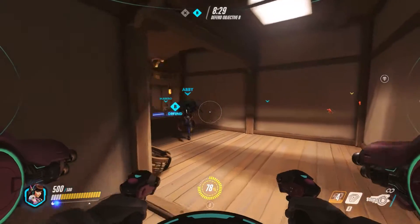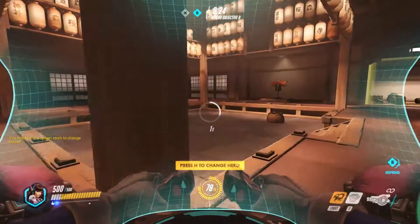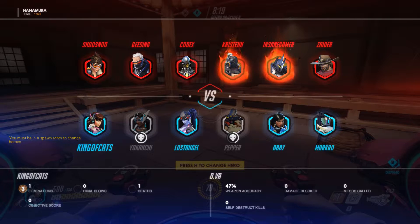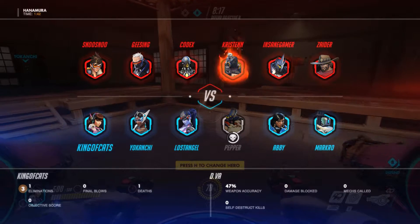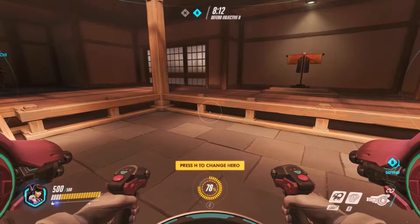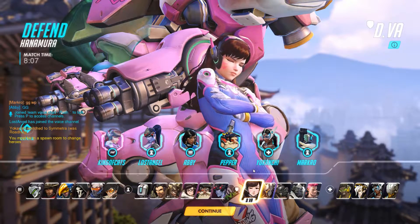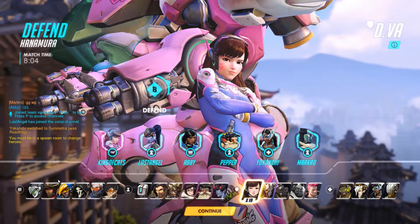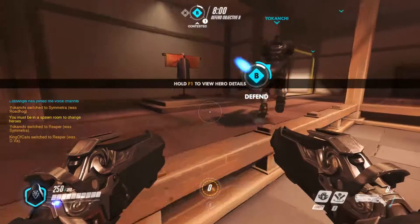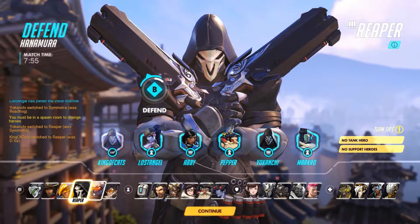Now we need to reconsider — they're pushing us really hard. I need to get to the spawn room to switch heroes. Looking at the team comps, we need to counter that Reinhardt and Roadhog. I'm the only tank but I'm not doing enough work. Reaper would be a good choice for flanking, but a teammate already switched to him too. Maybe double Reaper isn't ideal — let's try Soldier 76.